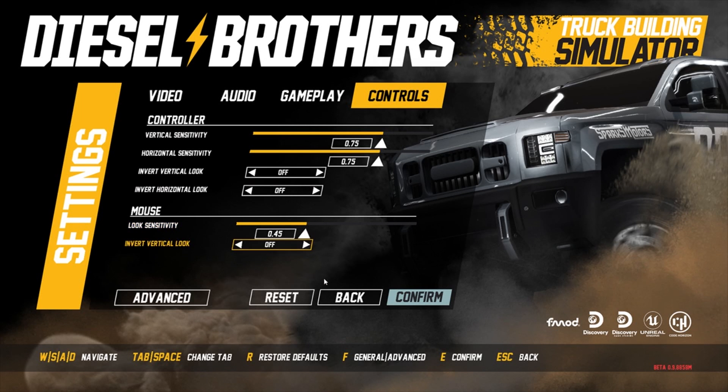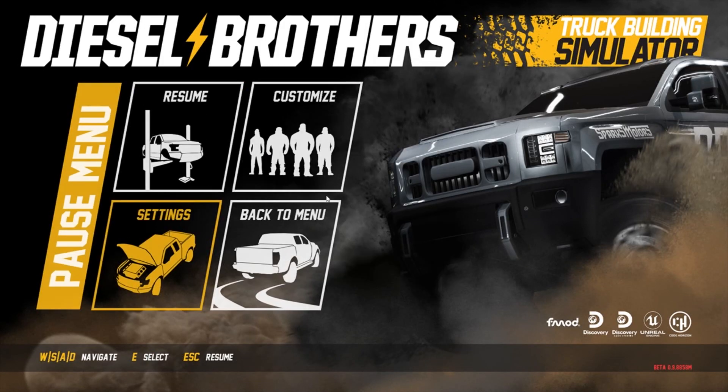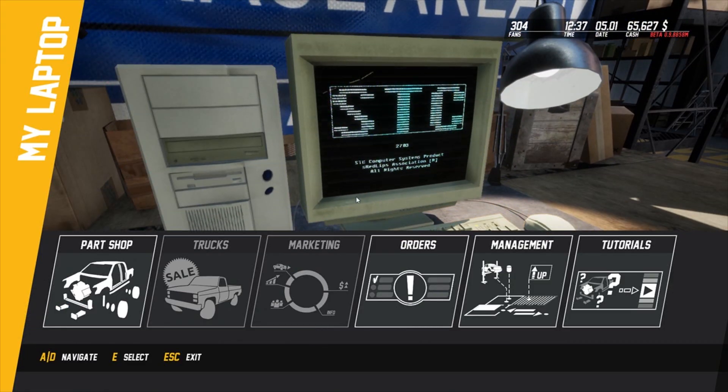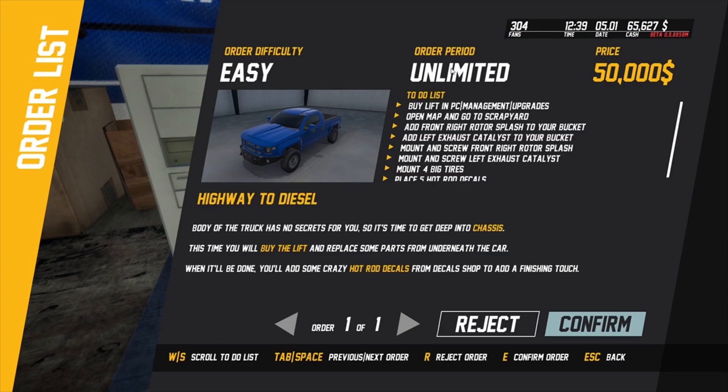Confirming yes - that was still pretty sensitive. We'll go into our orders. Difficulty is Easy - 'Highway to Diesel: What if the truck has no secrets for you, it's time to get deep into the chassis.' This time we'll buy the lift and replace some parts from underneath the car, then add some crazy hot rod decals from the decal shop.